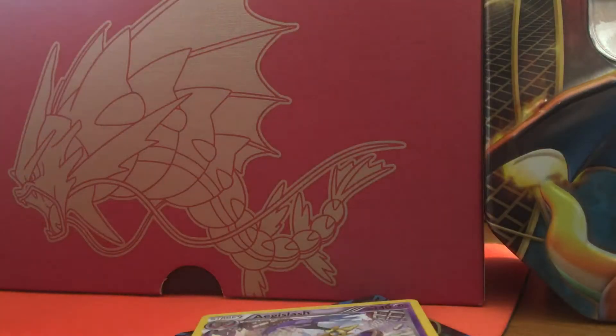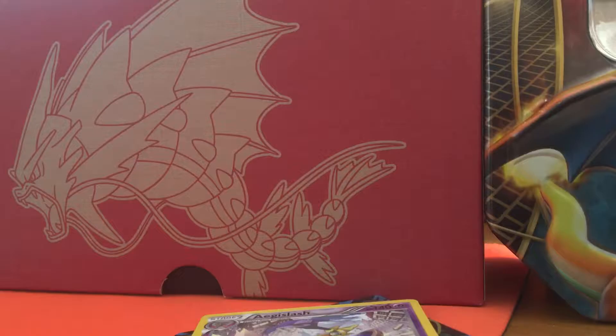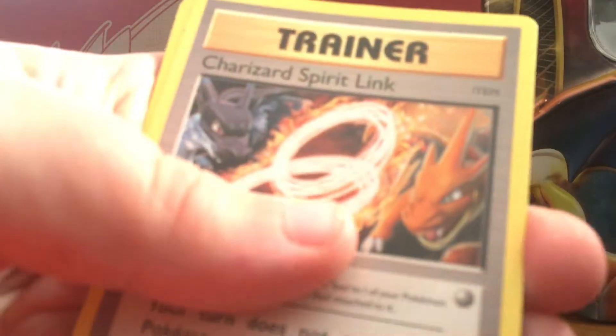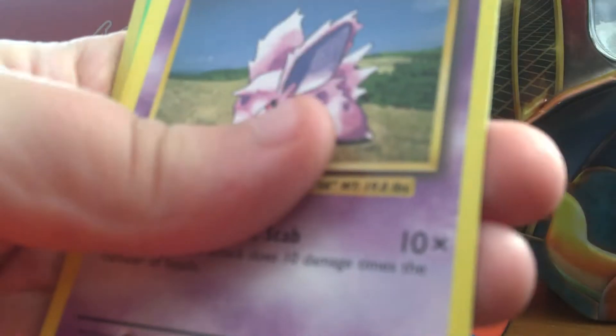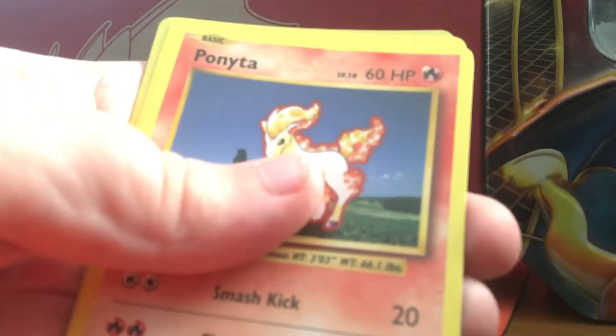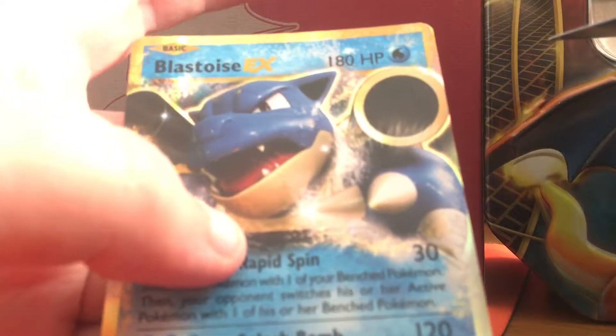Another green and white code, which means all Rare X. One, two, three cards from the back. We have a Poliwhirl, Charizard Spirit Link, Charmeleon Energy, Darkness Energy, Vulpix, Nidoran, Ponyta, Pikachu, Needle, Blastoise EX — let's go! Two for two, baby!